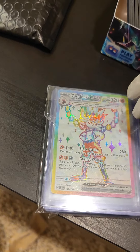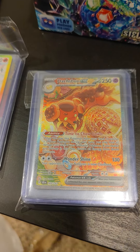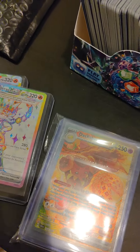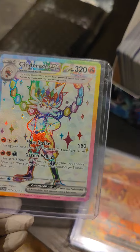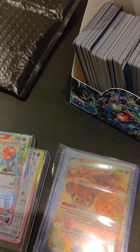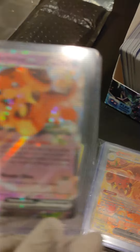Yes! Oh wow, okay! First bag — look at that. A Dachsbund — that is amazing! And it's already sleeved up, so yeah. Cinderace full art, Cinderace EX, a Galvantula EX — they look amazing! A Dachsbund!